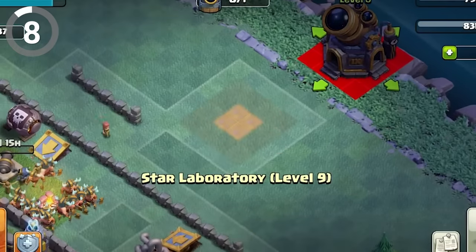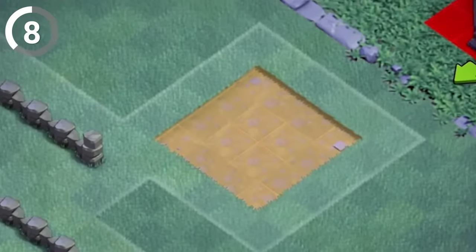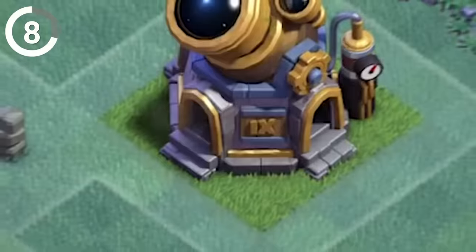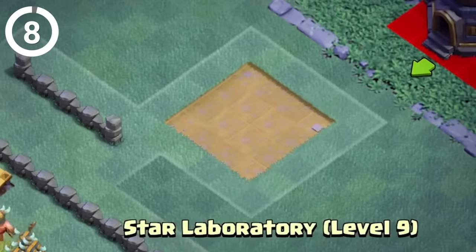You must have noticed the empty patch of ground every time you move a building. Grass grows back in the patch, but here's the kicker — every single time you move a building, the grass grows back in a completely different pattern. It's almost hypnotic to watch. I could sit here all day moving buildings just to see what kind of grass pattern I get next.